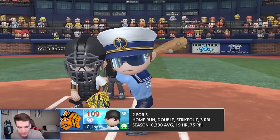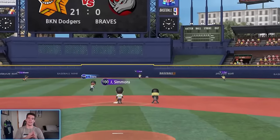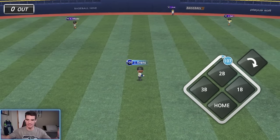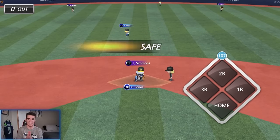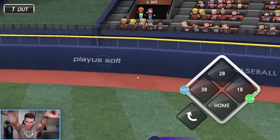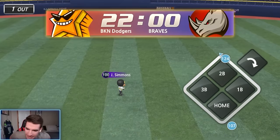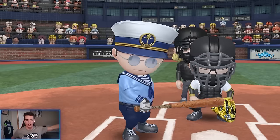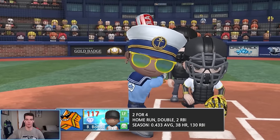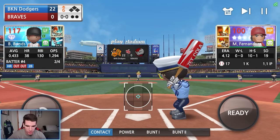Top of the fifth — Chipper in his diamond debut hits a double off the wall to start. A base hit scores the run — first time he hasn't homered today, but I'll take the double and the run. Moving on to the sixth. Barry Bonds leads off the sixth with a double, and a hit-and-run play scores the run perfectly. Dunn did his job!